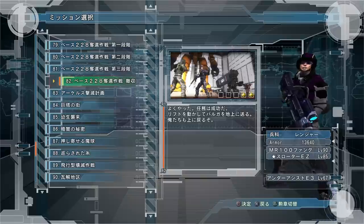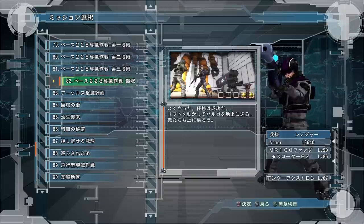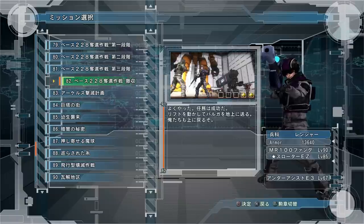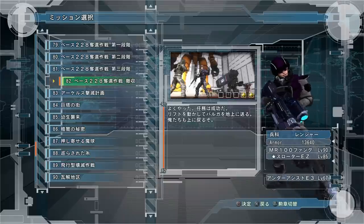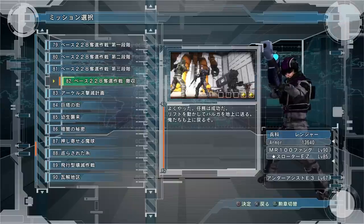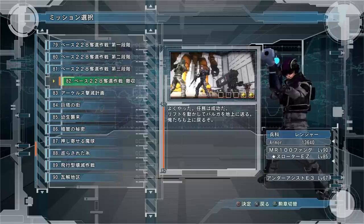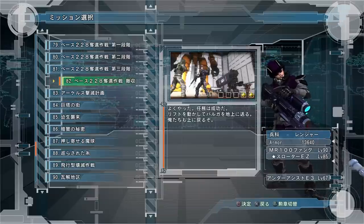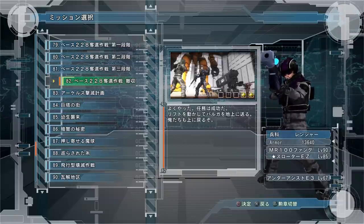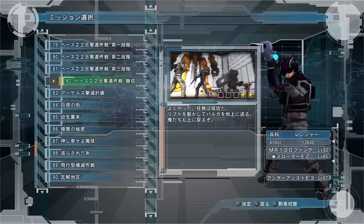For mission 82: Ranger, take a rocket launcher with a good explosive radius to attack the ants from far away as they cluster up. Wingdiver, I recommend the level 15 plasma launcher that does 7,700 damage if you have access, otherwise just a decent launcher to kill the ants. Air Raider, I recommend taking bombing plans to hit the ants. Fencer, you can take heavy mortars or high altitude missiles. If you can kill all the ants and save the Barga until the very end, use the Barga just to kill the cosmonauts.